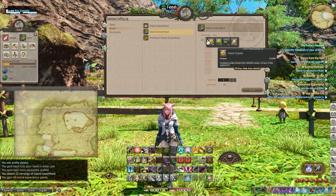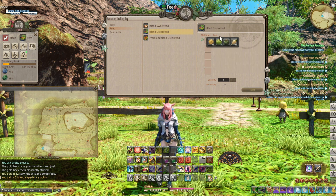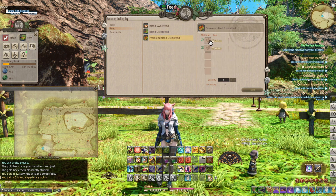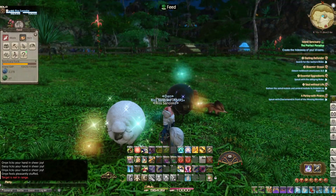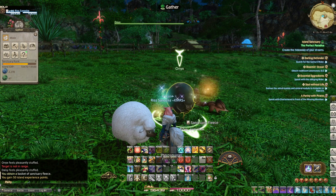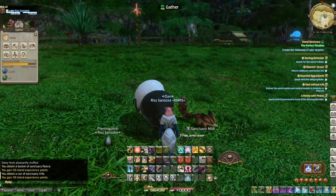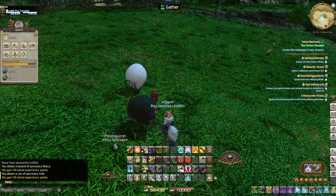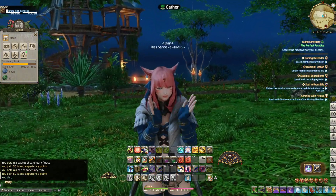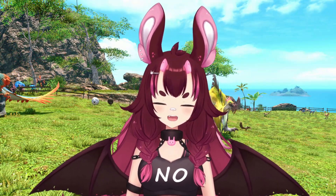Island Green Feeds are going to require you to do gardening, and you can use a variety of vegetables to create these. Island Green Feed requires one vegetable, while the Premium requires two of any type. Once a day, as long as you are taking good care of your island animals, you can collect what's called leavings. These are items that are only available from Womps and cannot be collected on the Island Sanctuary any other way — being able to pet and care for your animals means they'll provide you with items every single day.